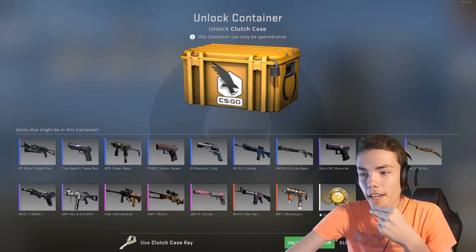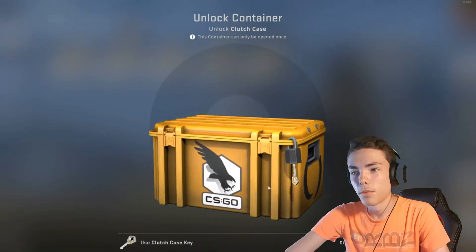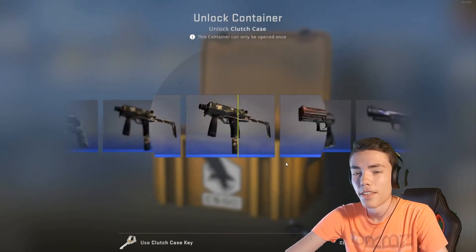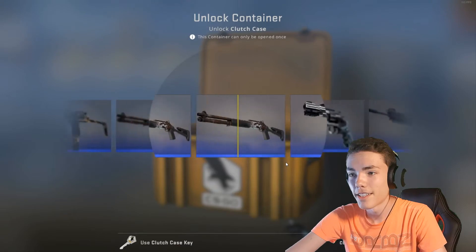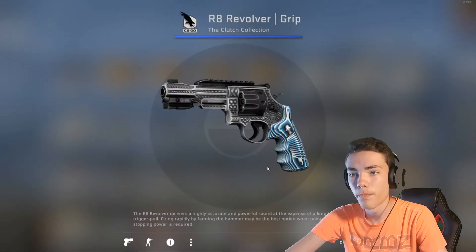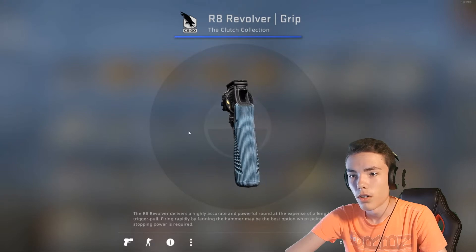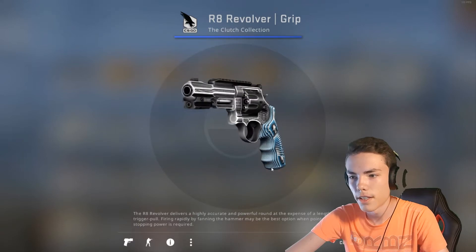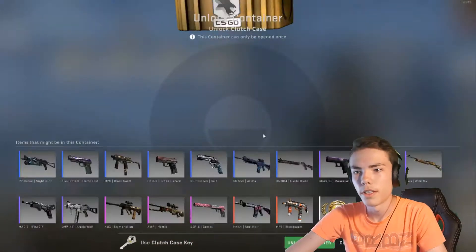If I actually get something good from this crate it would be awesome. These cases look very nice. I got a Revolver — nice grip. And you can actually inspect them in a 3D model, which is very nice. Let's open another one.